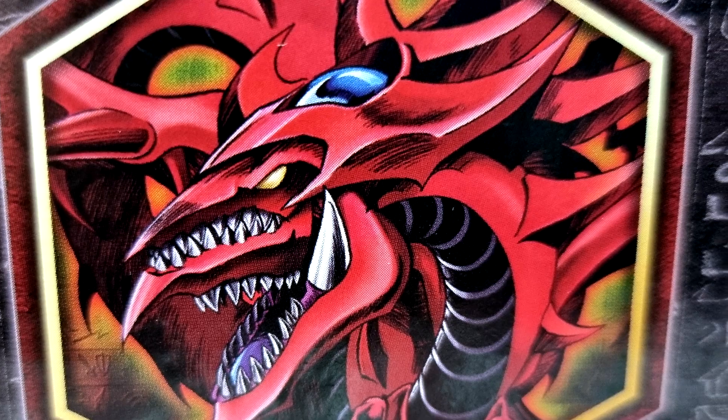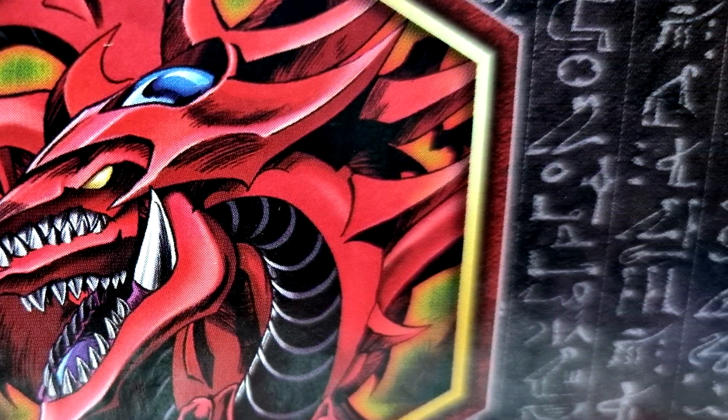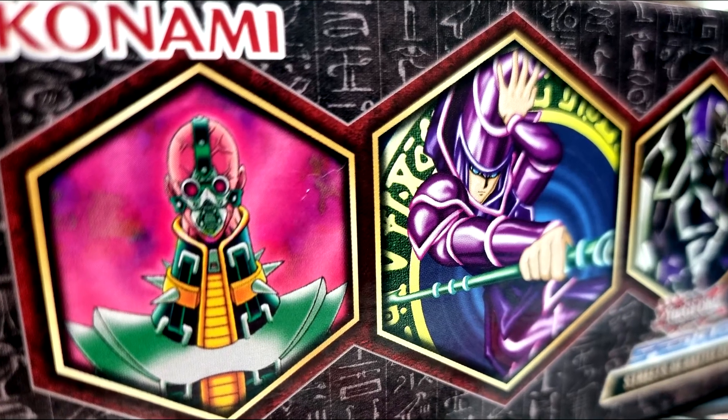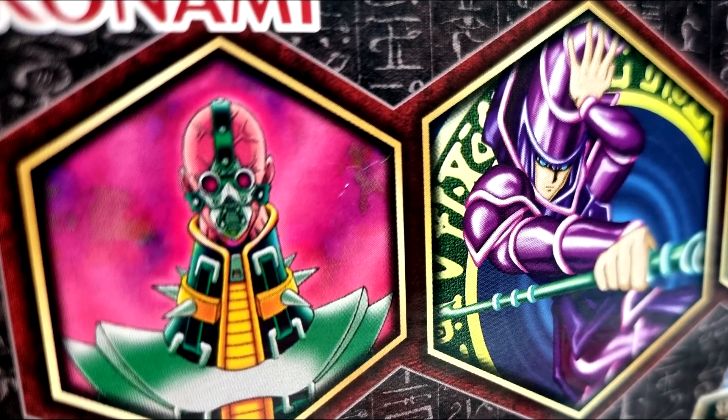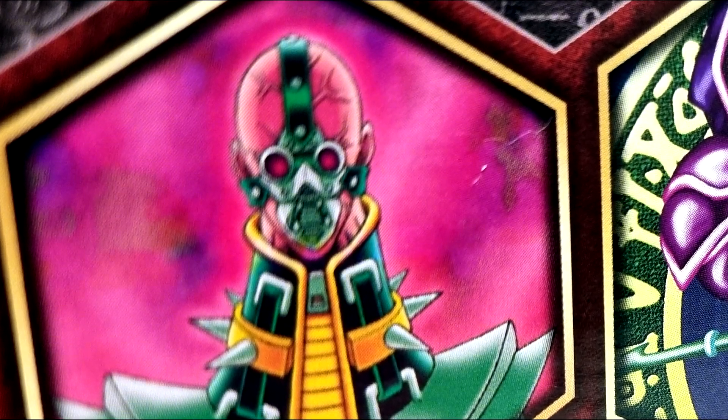On top of that, those secret rares we discussed earlier are going to make for some really cool rarity upgrades for some of the iconic cards in this box. There's a chance you may even get some really cool options like Yugi's Dark Magician Girl and Joey's Flame Swordsman. But that's enough waffling on from me — let's get stuck into the box.